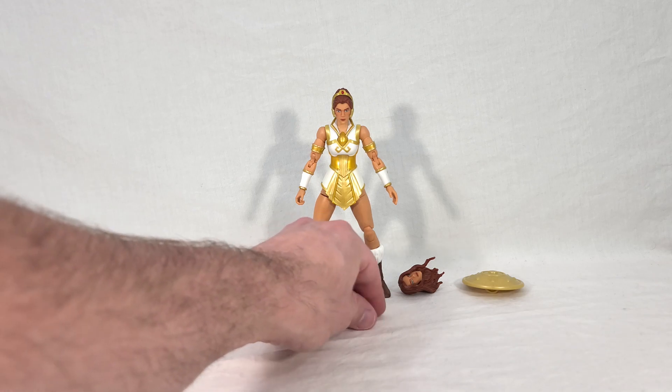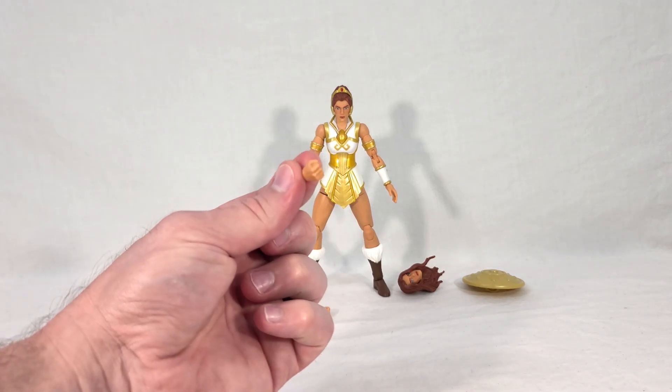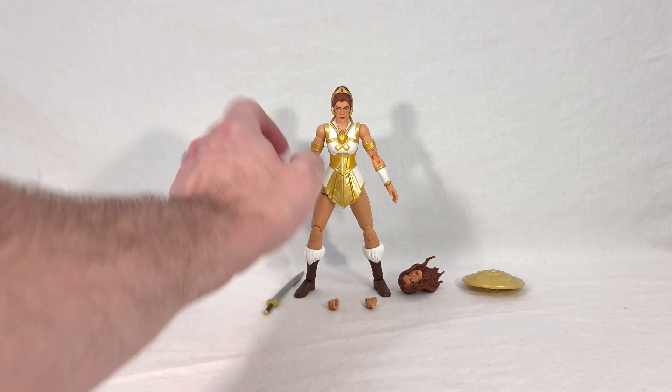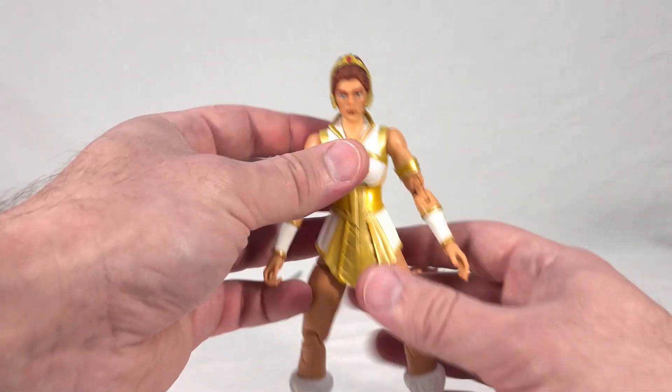We have a closed fist for the right hand, and then a weapon-holding hand for the left. So let's go ahead and take a look at Teela.